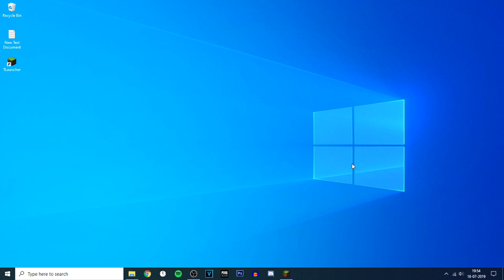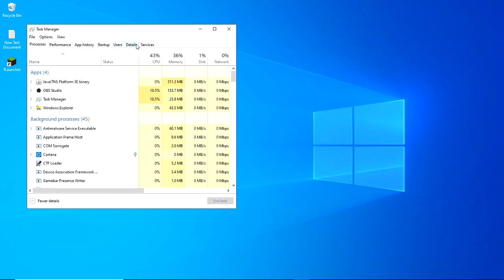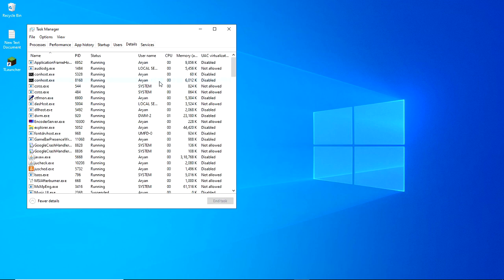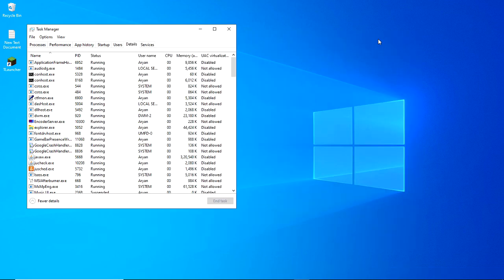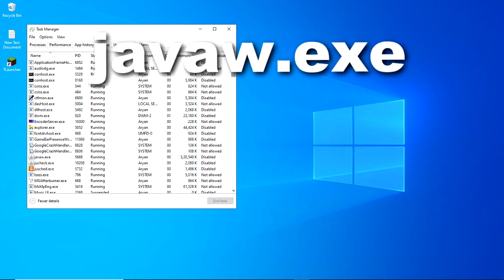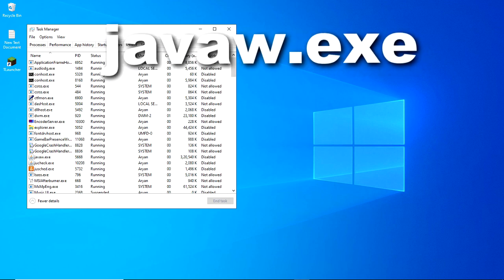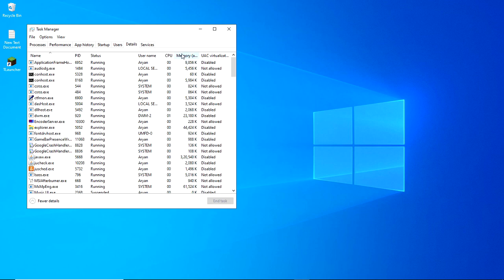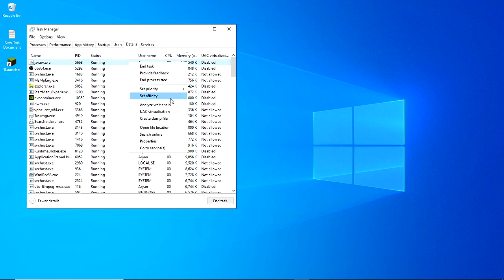After this we can further optimize our game by giving it more RAM priority. Open Task Manager, click on the Details tab, and make sure you have the Minecraft launcher loaded. You'll see a program named javaw.exe — if you can't find it, sort by memory and it will be at the top.